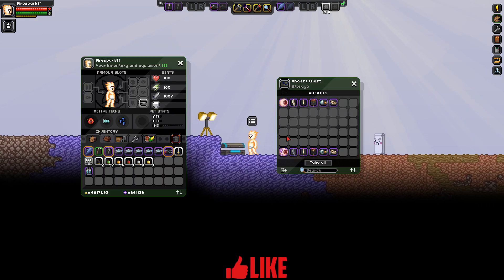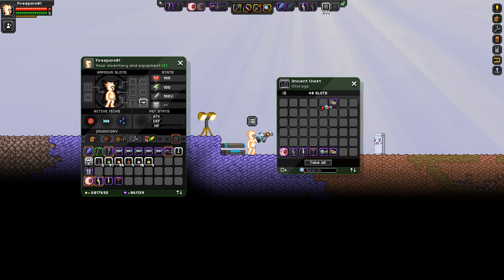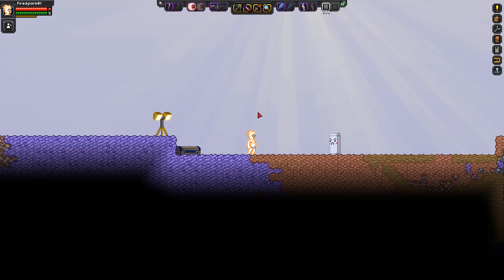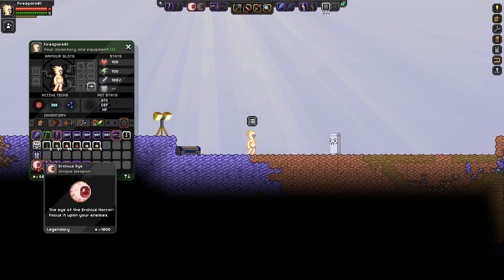First, we're going to look at each item as it drops and get an idea of their damage output with absolutely no armor on. This will be their base damage with no effects whatsoever. You can see I've got nothing on and have base stats. Let's start with the eye.